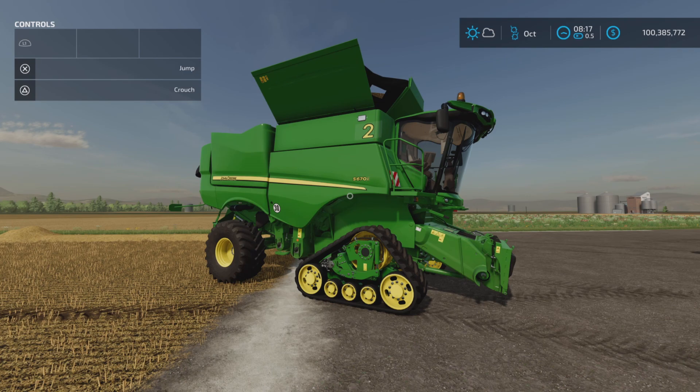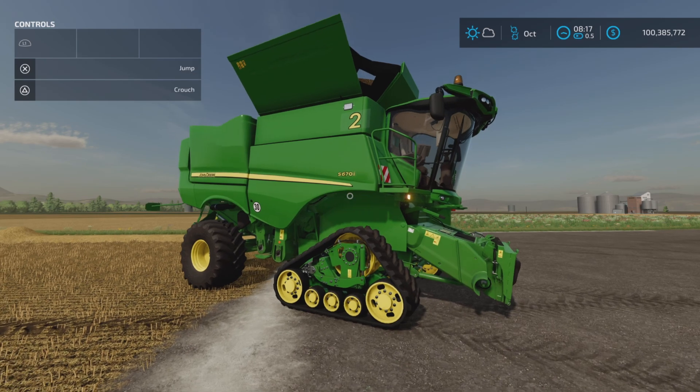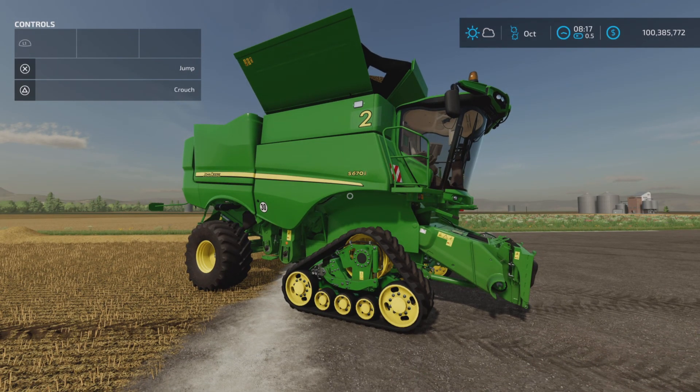Loony Farm Guy here with a new mod test for Farming Simulator 22, and this is for all platforms: PC, Mac, and console. I'm on PS5 for this test here on Fox Farms, and this is the John Deere S600i series by JHHG Modding. It is 56.93 megabytes to download. It's a pack of two harvesters — or combines as we call them up here in Canada.